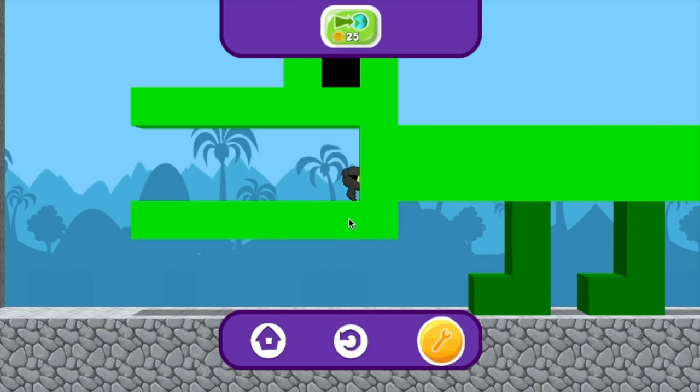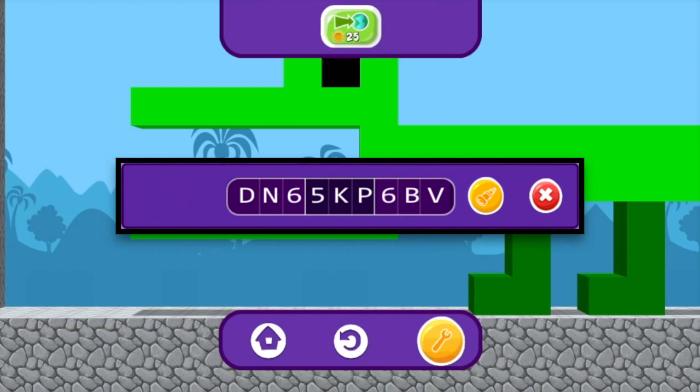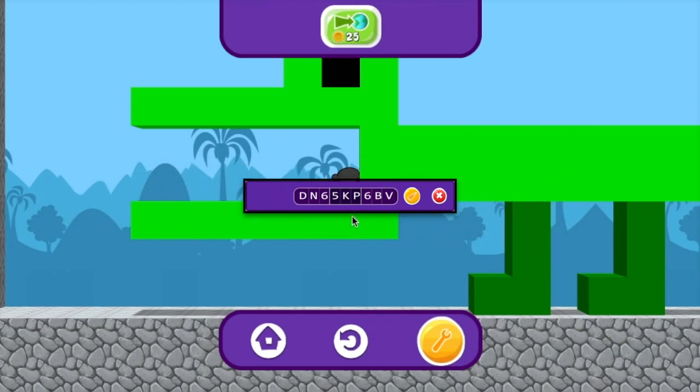So, that's how you make a chomping alligator in Foo Studio. If you want to play or remix this level, you can use this code in Foo Studio. If you'd like to see more videos like this one, please like and subscribe. See you later, alligators!